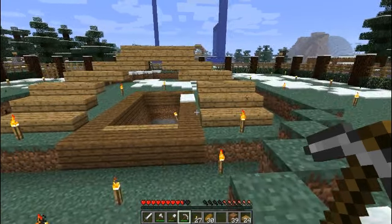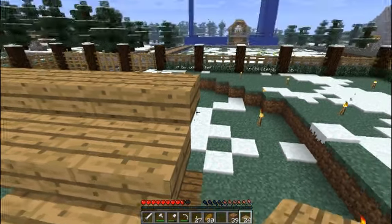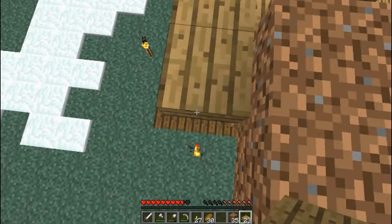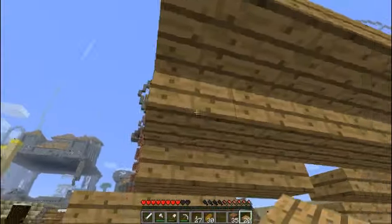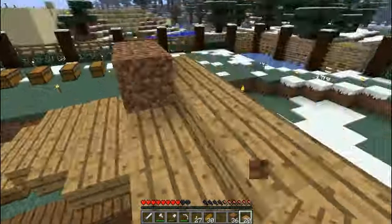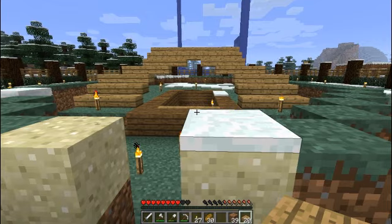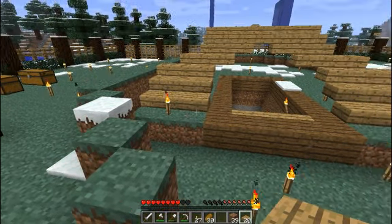Might even make those two on the top one longer on the sides. Let's go up the stairs — yeah, that worked there. Do like that, and I like that. Then we'll put a half slab right there and get underneath these. Get rid of the dirt block — I'll have to climb up there and get that. How's this look? I think it'll work.